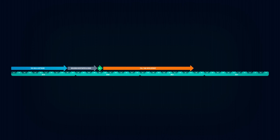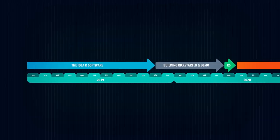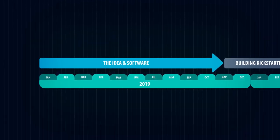Starting with the phase in which the idea for Clio was born, the build-up of the Kickstarter campaign and the first demo, the Kickstarter campaign itself, the full-time development of the game until its release, and finally I'd like to give you an insight into the sales figures of the first year. So without further ado, let's get started with phase one: the idea and software.